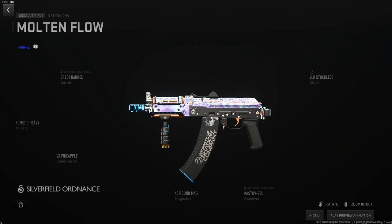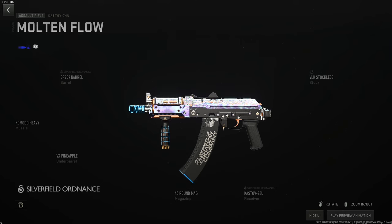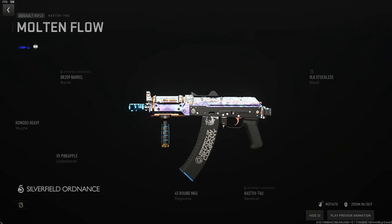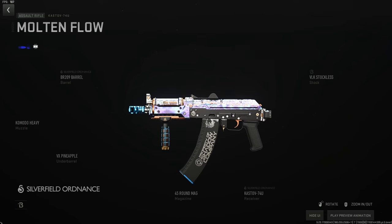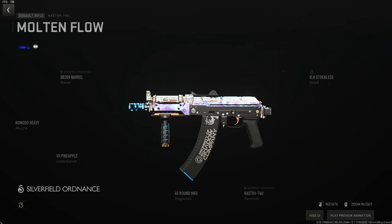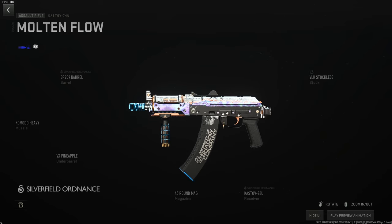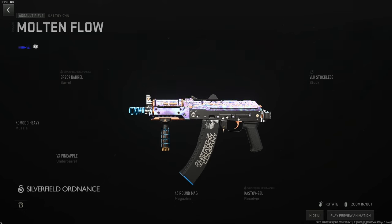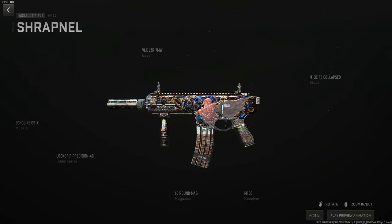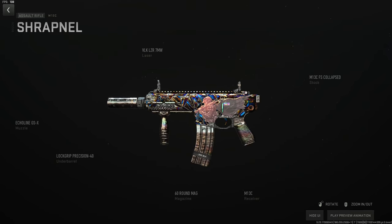Now I'll show two builds I take into Building 21 together because they absolutely slap, have no recoil, and let you fly around the map. First, the Kastov 74U stockless build: Komodo Heavy to eliminate horizontal recoil, the Pineapple for recoil control and hip fire, the BR-209 barrel for speed, remove the stock, and the 45-round mag. You will fry even broadsides with this gun — it's everywhere on Al Mazrah and there's a 15-minute cooldown version.